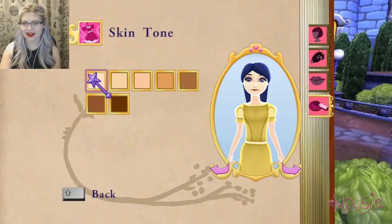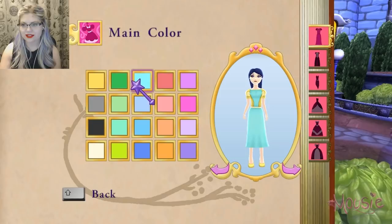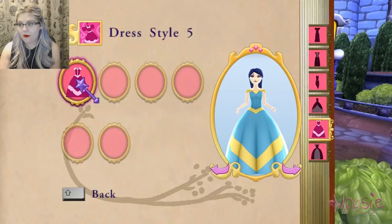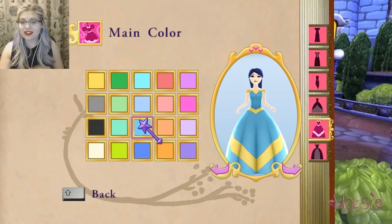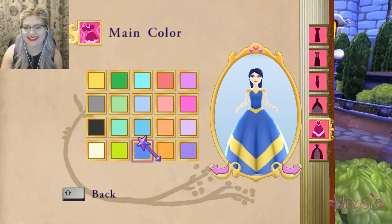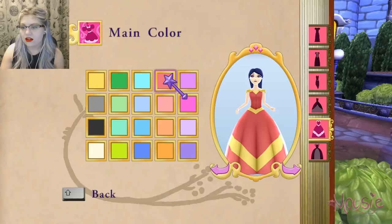We can pick a dress! Oh, so this is the dress we have... Look at the dresses! They're so cute! Oh my gosh! This is gorgeous! I can be a princess! I love it! Look at the pinks — those actually look really pretty! Look at how pretty that looks!